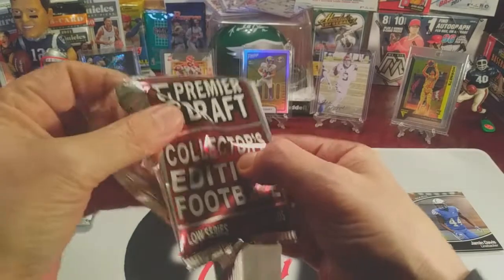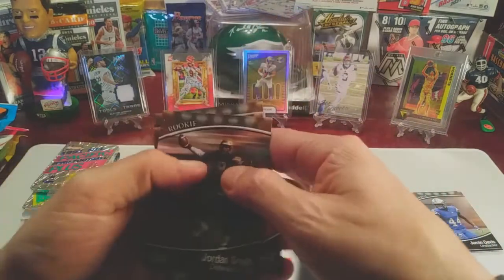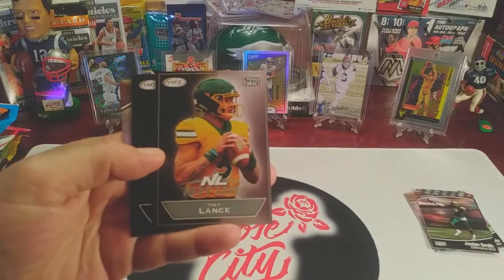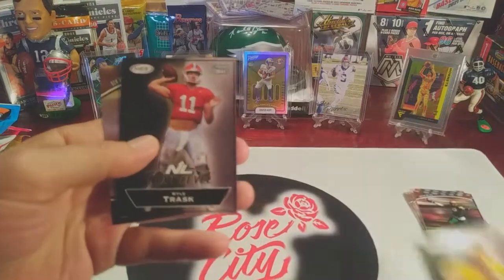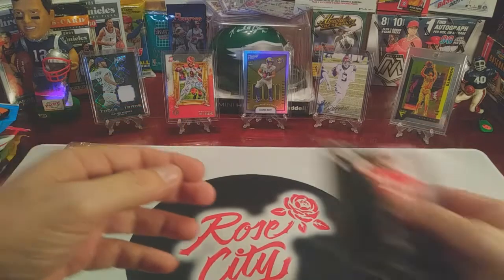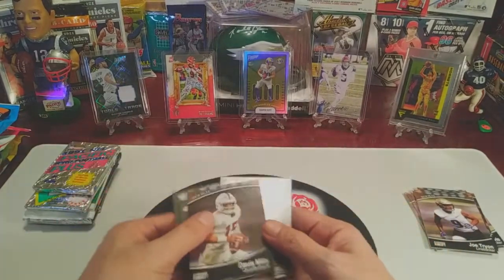We'll be back tomorrow for our family pack battle that we do each Wednesday, followed by our Throwback Thursday retro rip, and then card hunting in the wild on Friday. Jordan Smith, defensive end. Trey Lance - there we go, there's our first notable first-round draft pick quarterback. Next level insert - Kyle Trask, who looks to be the starter next year for Tampa. And Joe Tryon. Not too bad - we got a couple of good quarterbacks, a couple of good receivers, Travis Etienne, and Davis Mills.